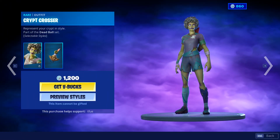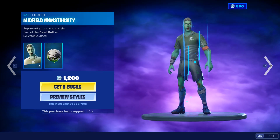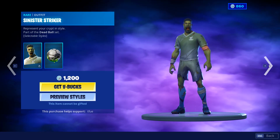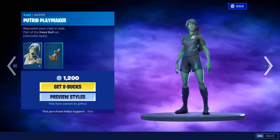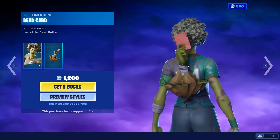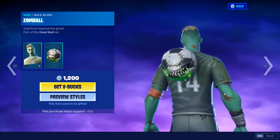Then we have all of the soccer skins, which still cannot be gifted, which sucks — with the Crêpe Crosser, Midfield Monstrosity, Burial Threat, Tinnister, Striker, Solo Sweeper, Decaying Dribbler, Fatal Finisher, and Future Playmaker. With the Dead Card back bling, pretty fire back bling, along with the Zon Ball, which is also a pretty fire back bling.